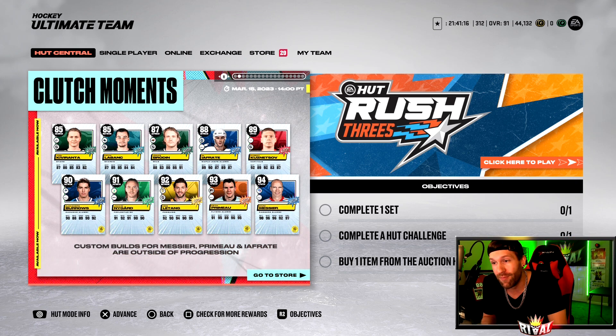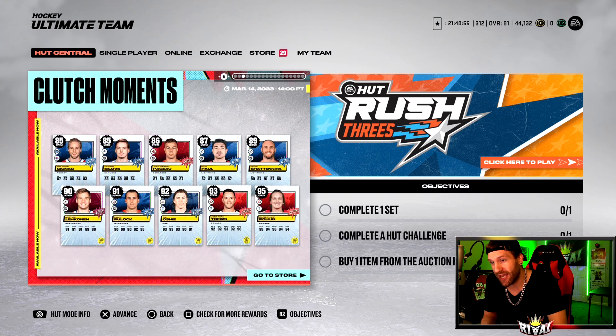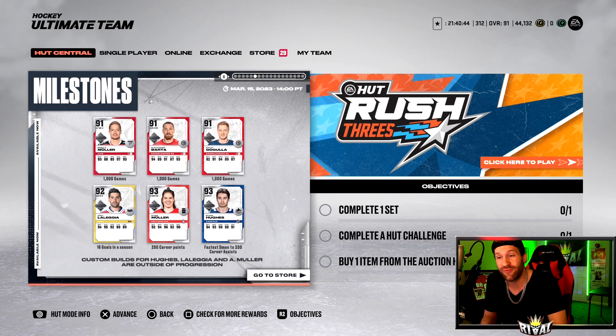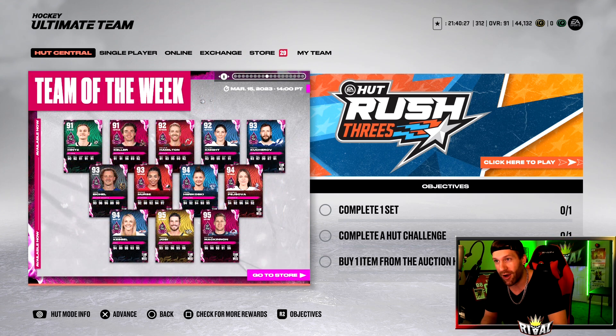Leading the charge out of this batch: a 94 overall Messier, a 93 Keith primo, 92 Chris Letang, and more Clutch Moment cards that came out yesterday — a 95 Poulin, 93 Tavares, 92 DJ Yoshi, Prime Times 93 JT Miller, and a 93 Verona. Milestone cards include a 93 Quinn Hughes and four community requests — a 94 Newman, 93 Hextall, 92 Landeskog, and 91 Barzy.